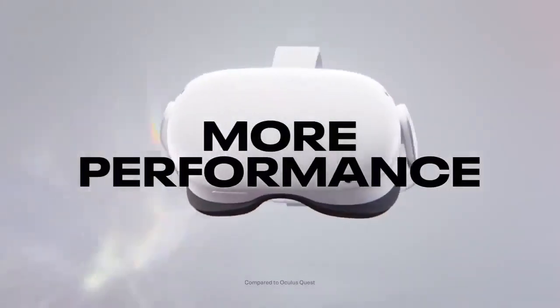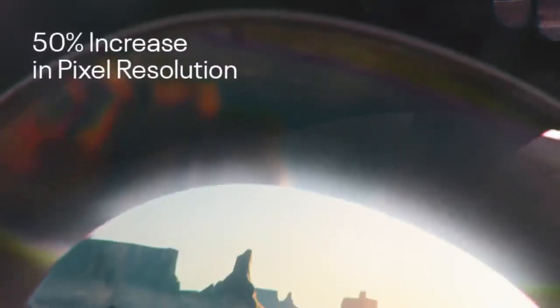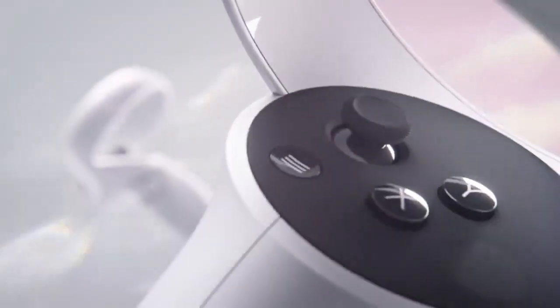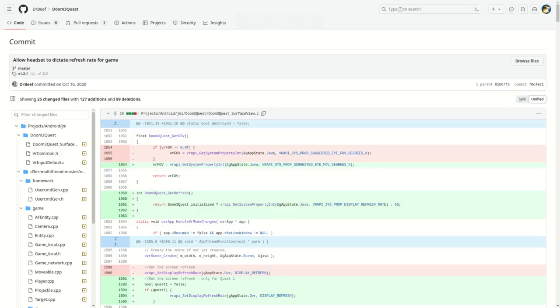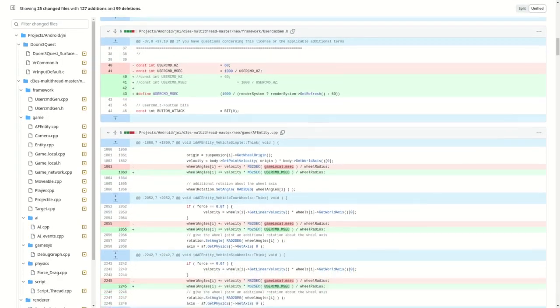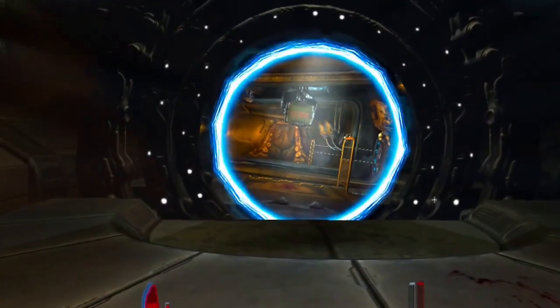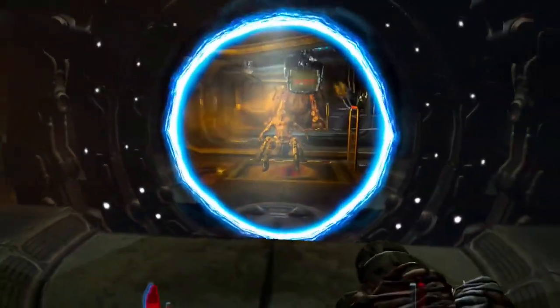The problem on the Pico headset is that the game cannot use foveated rendering and the minimum refresh rate of the headset is 72Hz. Ironically, this leads to a worse experience even though the headset is slightly more powerful than Quest 2. Running the game at 72Hz worked, but the physics still ran at 60Hz, which was wrong. I noticed that Dr. Beef solved this problem in Doom 3, so I was inspired by his solution and added it to my fork. It worked for the entire game except for one portal, which simply broke when spawning. I created an easy solution for it and everything was fine, but I forgot that people have tools to force a specific refresh rate on the Quest, which broke my solution again.